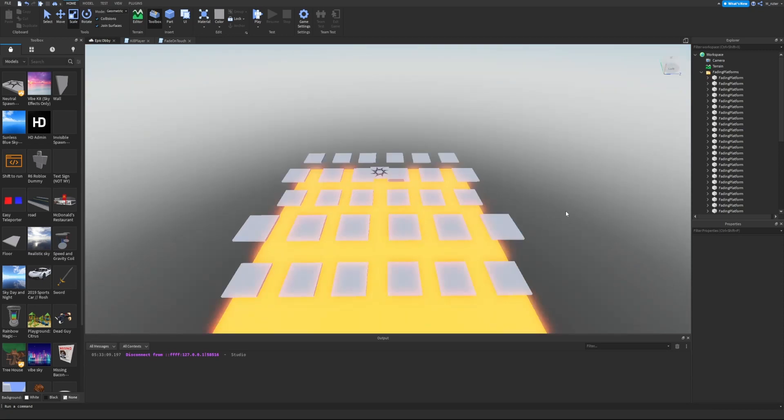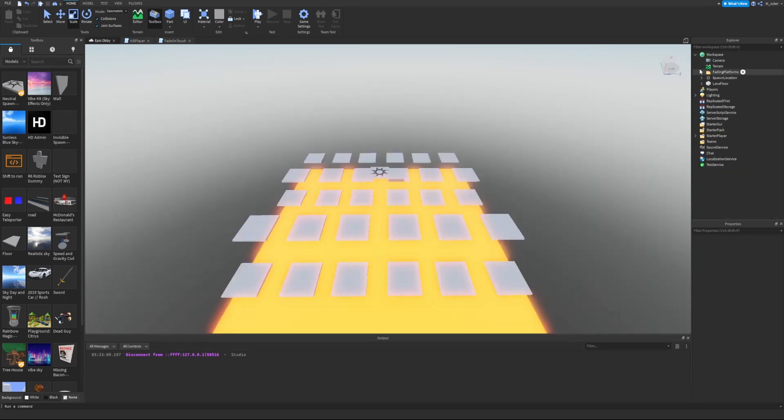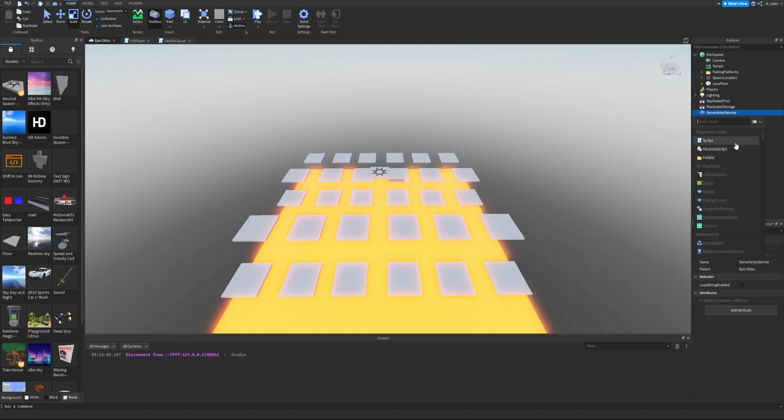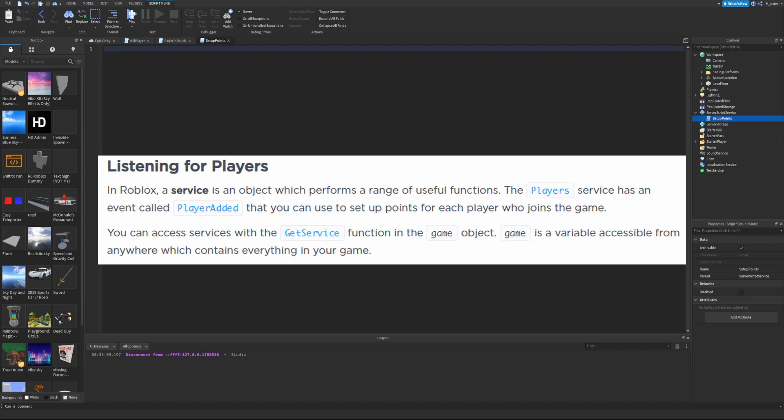Next up is player points. Roblox has a built-in leaderboard for showing player stats. When you set up player points through the leaderboard, it'll show up on the right side of the screen in game. The leaderboard is the simplest way of making a visible scoring system in Roblox. It's best to put scripts which set up game state into ServerScriptService — scripts placed there will automatically run when the game starts. Let's insert a new script and name it 'SetupPoints'.